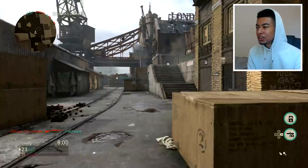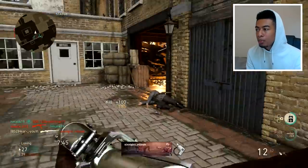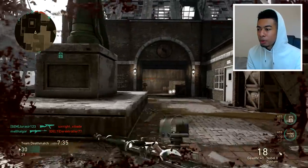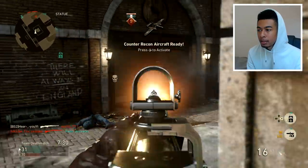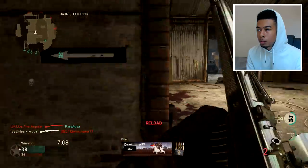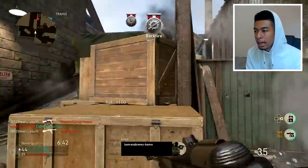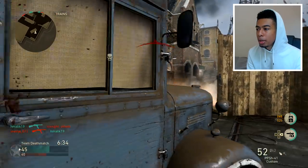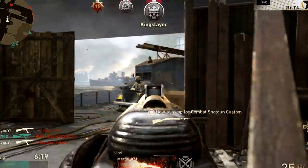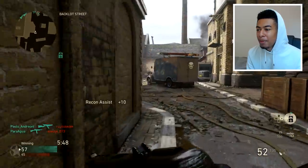I ran out of ammo anyway so it wasn't too deep. These fools are weird — some are running around with pistols, some with shotguns. It's one of those lobbies, boys. When you get hit by that flame you have no idea whether you're about to survive or not. Reload this before I kill this guy. How have I only got 4 bullets left? I've got to pick up this PPSH. We're alive somehow. There's so much going on. They've got a UAV so hold up. We're on a bit of a streak.